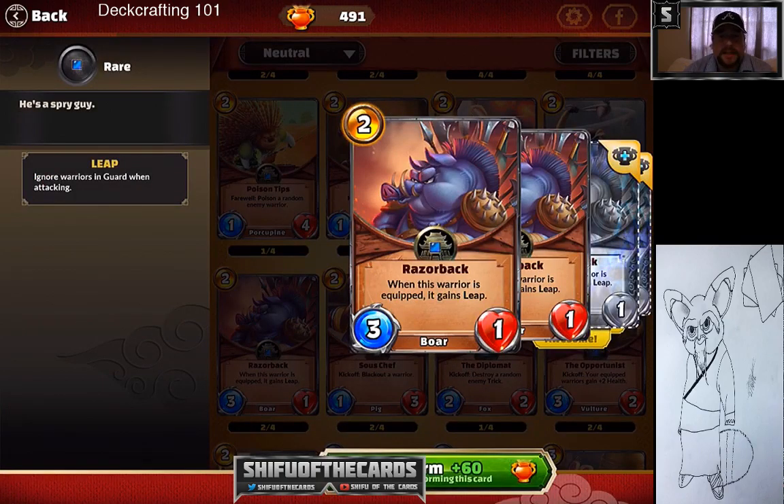Razorback isn't necessarily one of the best cards in the set, but it's a solid situational card. If you're running a crane deck — specifically a Leap crane deck — Razorback is really good. You put an equipment on it, it gains Leap, and it's very solid. It's also a finisher in equipment decks.